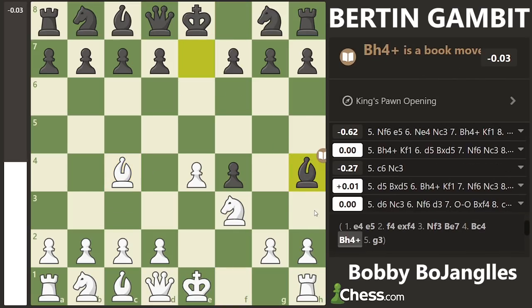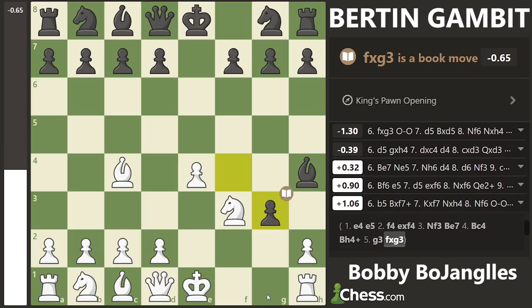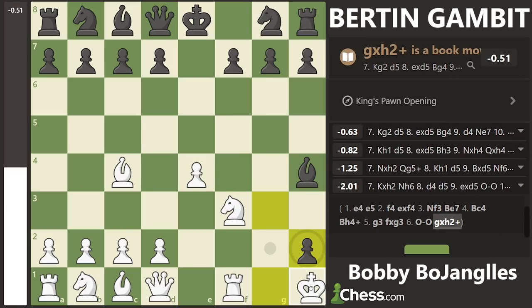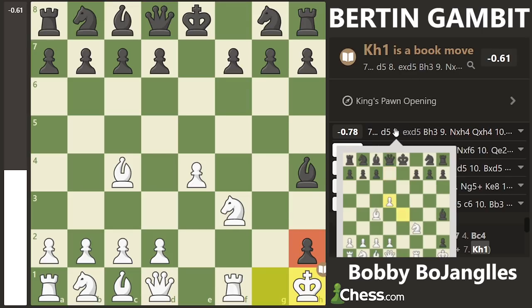The whole point of bishop to e7 is they're going to play this check. When they do, you block with the pawn, and now here's the crazy part — they take the pawn and you castle. Then they always take this pawn too, and instead of taking back you put your king on h8. This pawn is actually protecting the king, so it's better to put the king right here on h8. Now look at the material — you're down three pawns, your king is on h8, but the evaluation says minus 0.61. This is basically an even game even though you've given up three pawns.